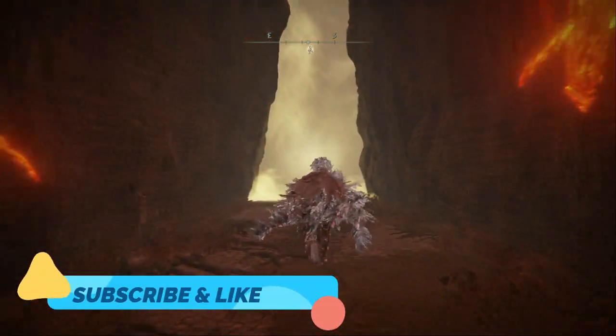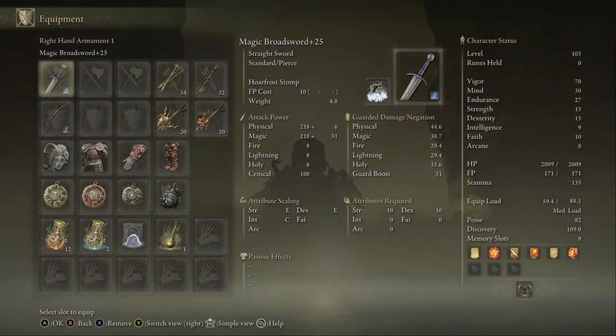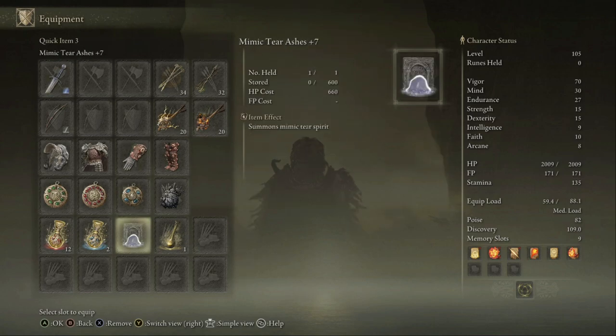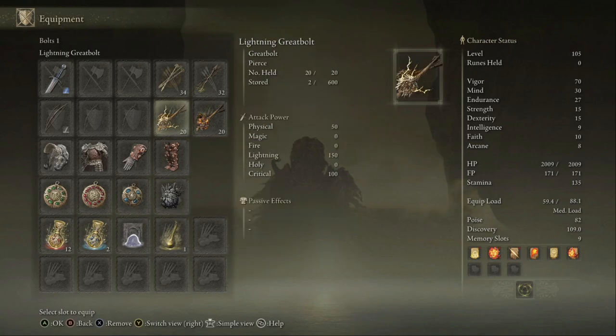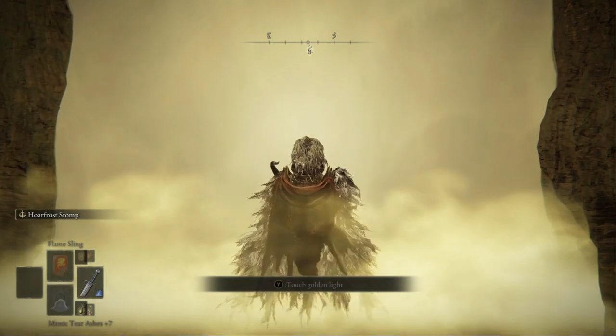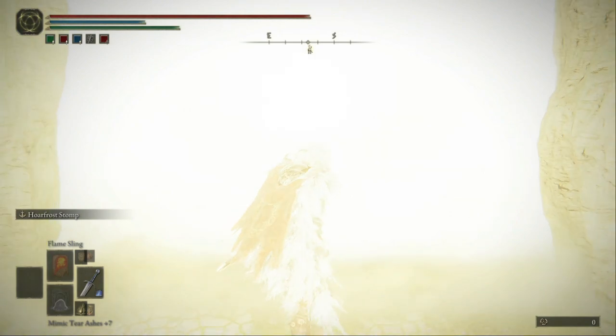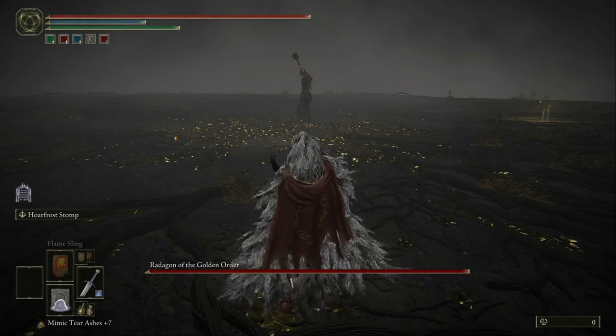Welcome back to the final Elden Ring boss fight video. I'm going to be using the magic broadsword at level 25 and my mimic tear ashes. The mimic summon is the best summon you can get — it mimics your fight and everything. In my opinion, it's the best summon in Elden Ring.